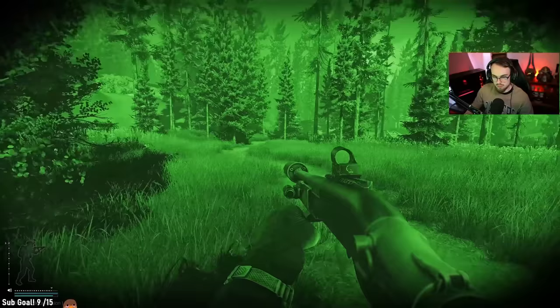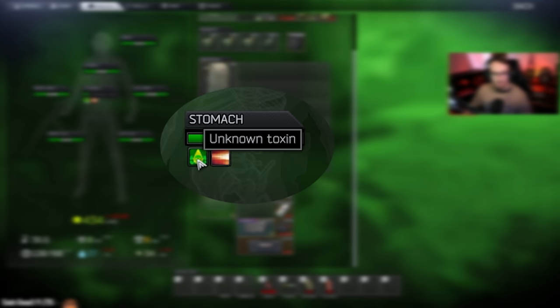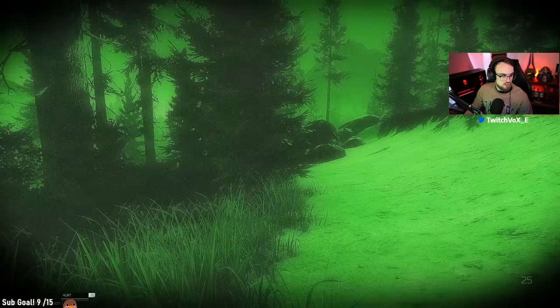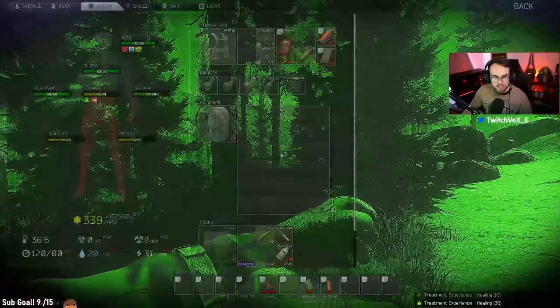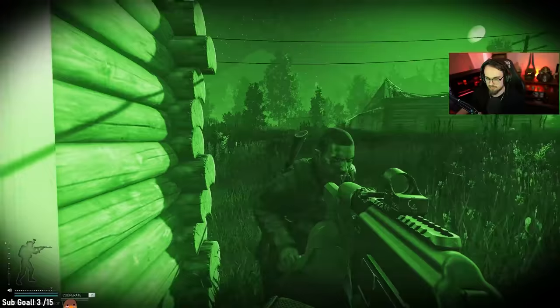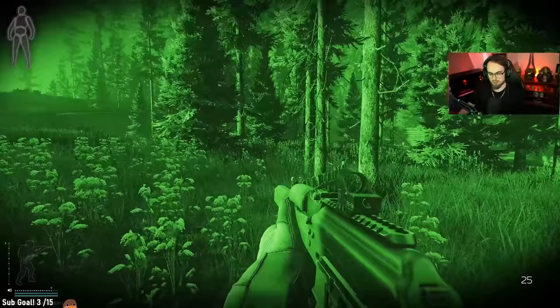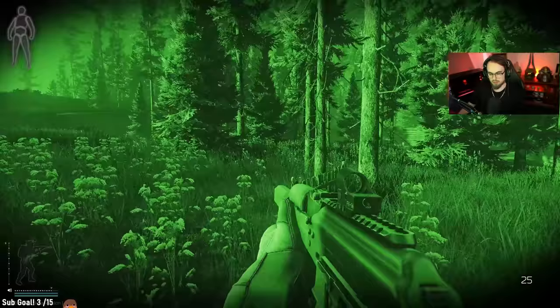Lastly, this tip is something I sometimes forget: always remember to bring more than one Antidote XTG12 or Augmentin Antibiotic Pills. This is because it's possible to be poisoned more than once in a raid. Augmentin is cheaper, however it is a painkiller as well, so it does sharpen your vision, which can make it harder to see with night vision goggles. But if you are caught without any antidotes, you're in for a very bad time. Drinking milk will also boost your immunity, making the likelihood of being poisoned by a stab less likely, but will not remove the toxin.